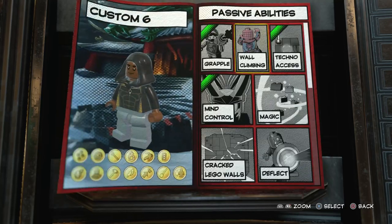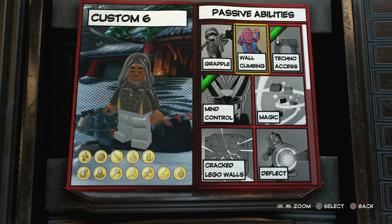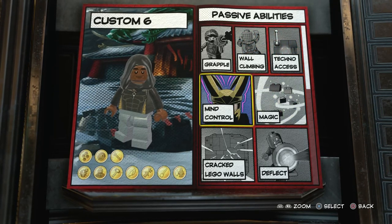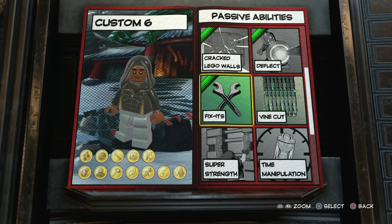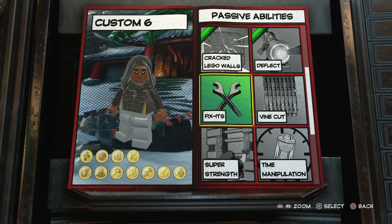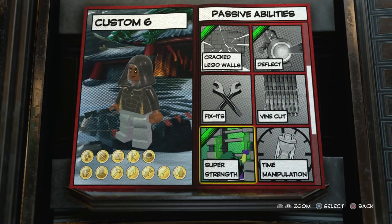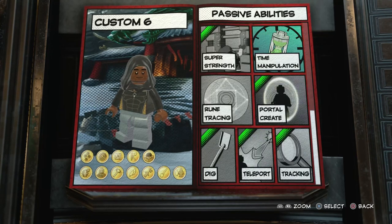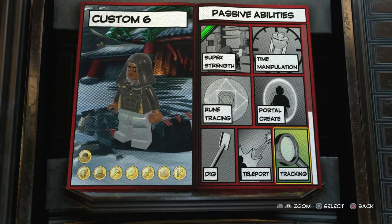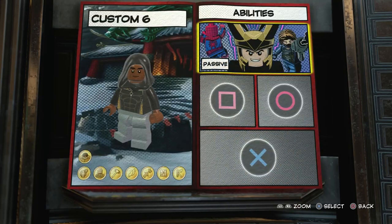For the abilities, we're not going to give him grapple. I'm trying to be more accurate with these builds now, because I know you guys like it to be as authentic as possible. We'll give him crack lego walls and deflect. We won't give him vine cut. From what I understand, Luke Cage can't manipulate time so we're not going to do that. We don't need rune tracing, portal creating, dig, or tracking. The only ones you're going to have are super strength, crack lego walls, and deflect — basically just focus on strength.